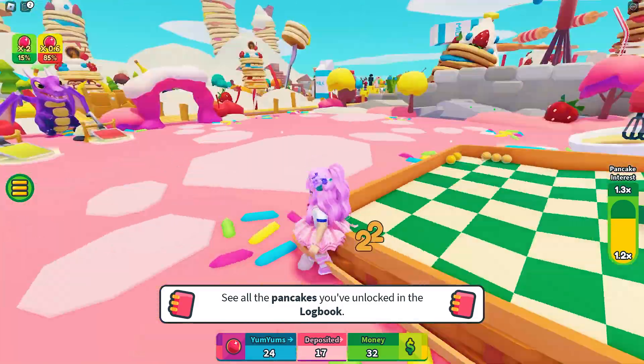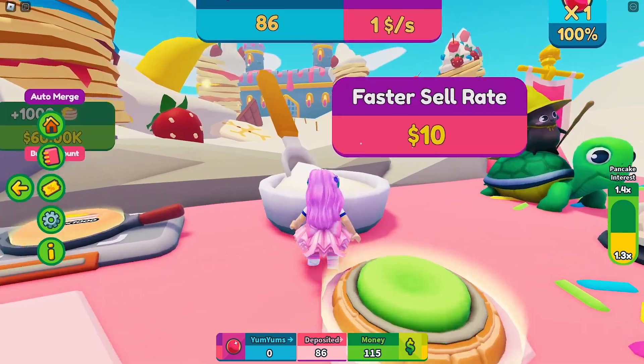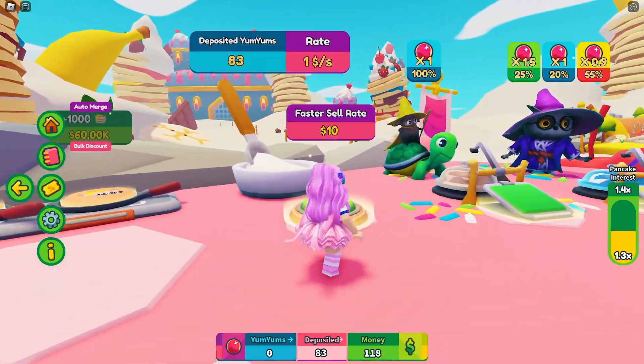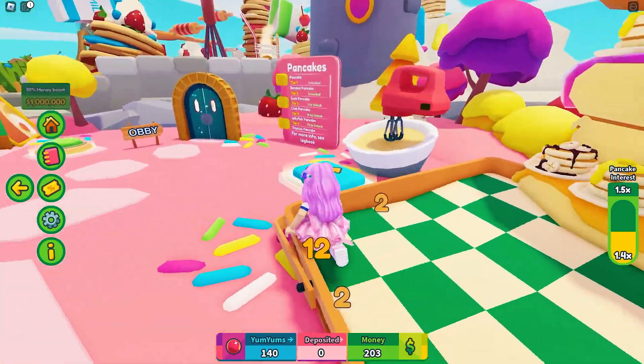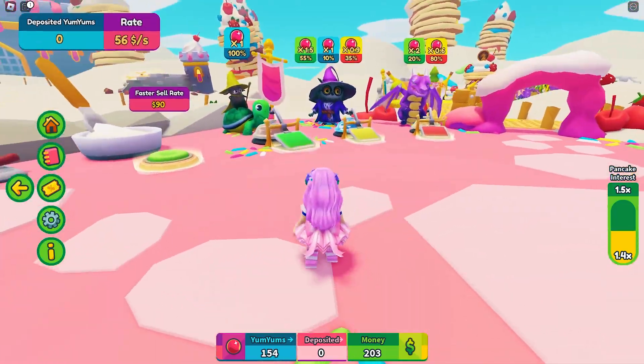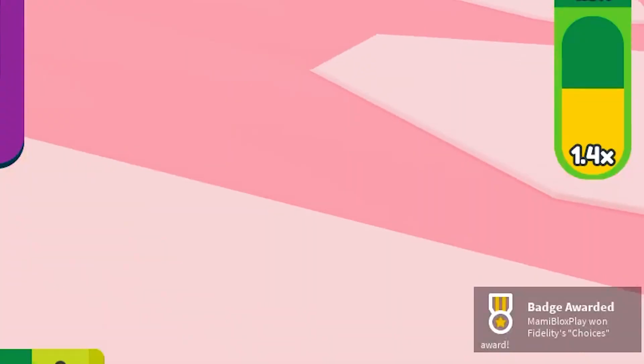Let's feed the dragon. Now let's increase our sell rate for a bit. I have enough to feed the owl. Got the first item and the badge!